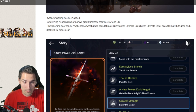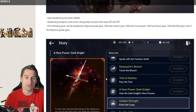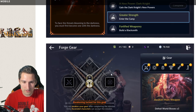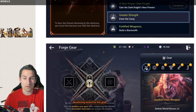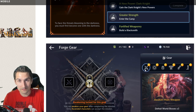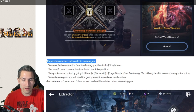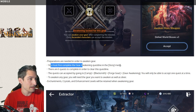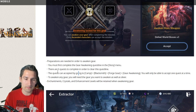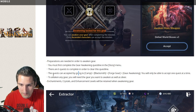There's a new story quest: Dark Knight greater strength — enter the camp. This is just showing you the path toward Gear Awakening. In your story, you have greater strength, enter the camp, go to Forge gear. Awakening is locked for your main hand, off hand, helmet, chest, gloves, and boots — you need to actually finish quests in order to unlock the ability to awaken this gear. You must first complete the Gear Awakening quest line in the story menu. There are six quests, accepted via Camp > Blacksmith > Forge Gear > Gear Awakening, and you can only accept one quest at a time.